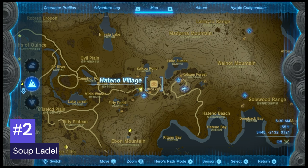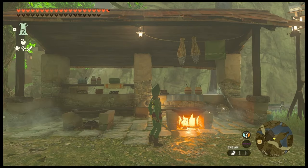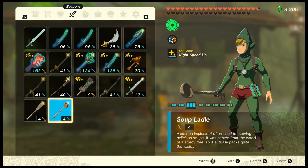Number 2: Soup Ladle. I found this one in Hateno Village. This is more of a cooking tool — it has no practical use and is not great as a weapon. It only has 4 base damage and a durability of 5.